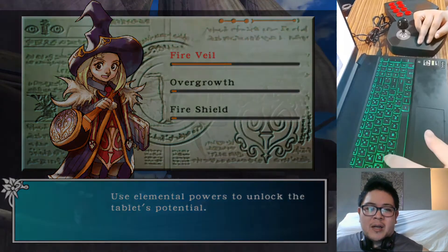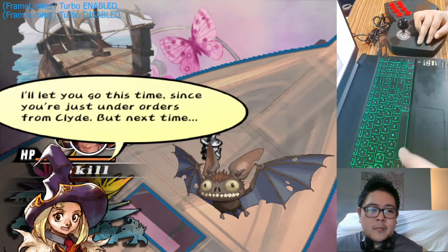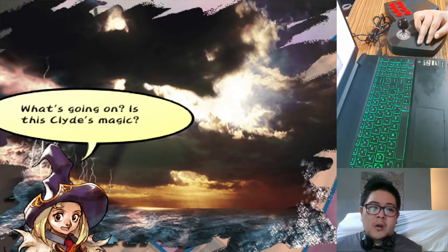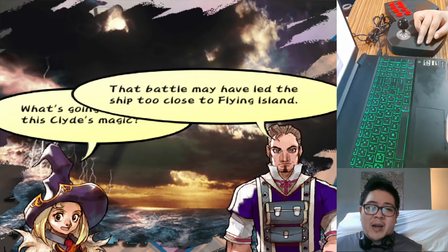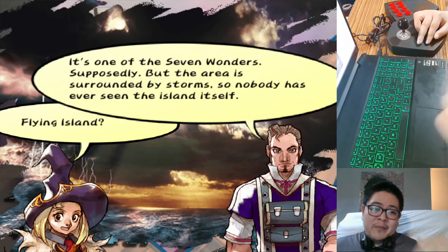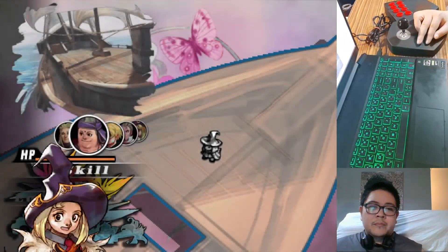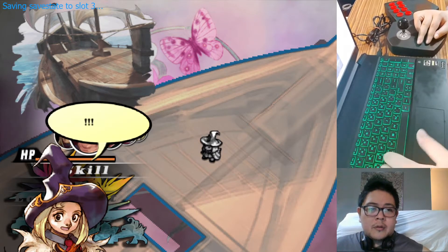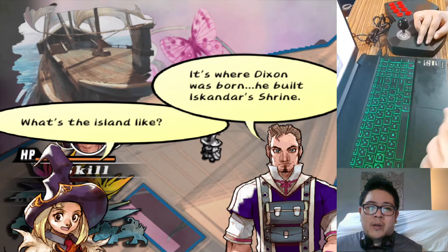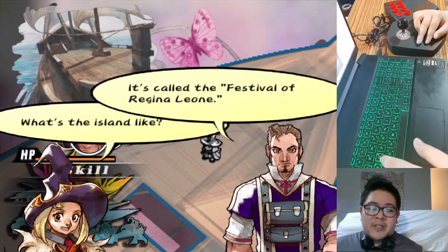You guys can't stop getting in my way. I'll let you go this time since you're just under some Clyde. Tell Clyde I said that, okay? What's going on - is this Clyde's magic? The battle may have let us ship to coast to the flying island. Flying island? It's one of the seven wonders supposedly, but the area is surrounded by storms and nobody has ever seen the island itself. All we can do now is pray. It's the island of Elf - we floated far south. It's where Dixon was born. It built Iskander's shrine. Came a town named Vaftom and was famous for one of the biggest festivals in the world - it's called the festival of Regina Lyon.